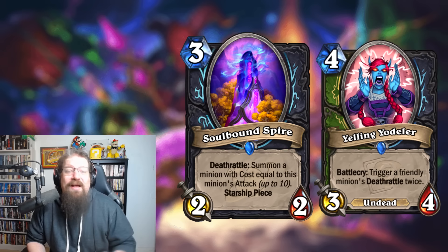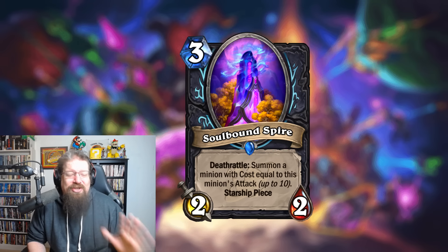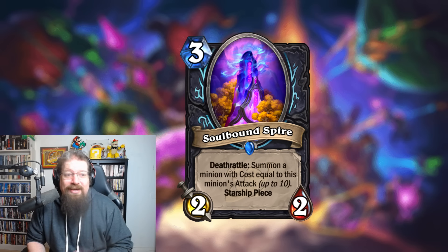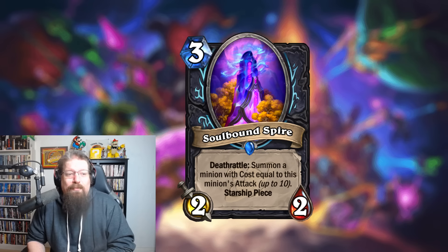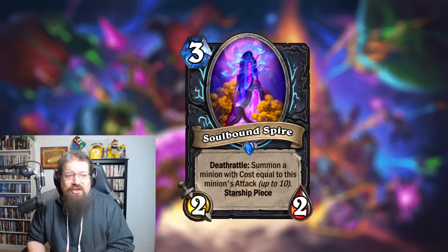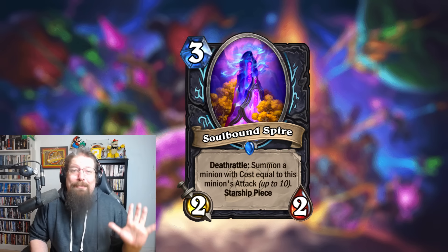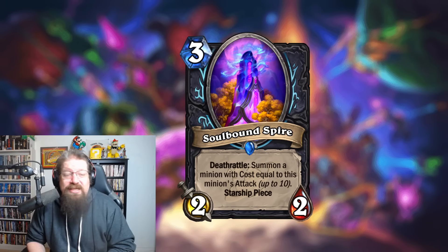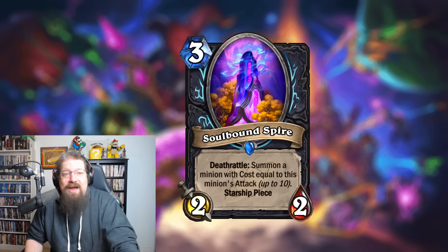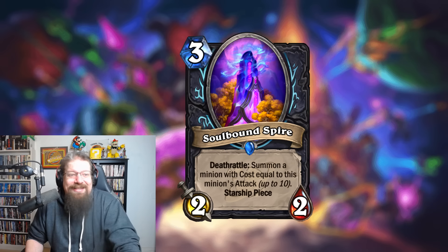That could be quite nice. You're getting at the bare minimum a two-drop unless it's been debuffed. Hand buff Death Knight can do stuff, although it usually targets undeads — you'd have to play the non-undead stuff, and it's not an undead itself. Overall, you're building up a huge stat bomb at some point, proccing its death rattle, getting that starship going. With the Exedor it could do some pretty nutty stuff. Piloted Shredder was basically this back in the day — had a bit more stats but was four mana. This gets you at least a two-drop or better. Give it reborn and you get multiple corpses. I think it's pretty solid — four to five in standard, two out of five in Wild where I do think it'll be too slow.